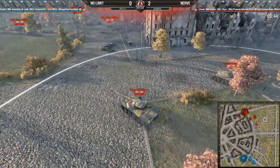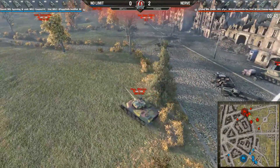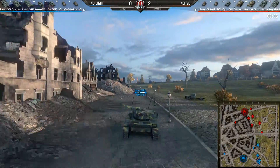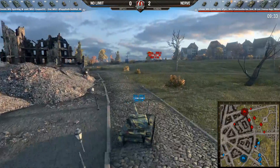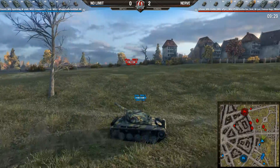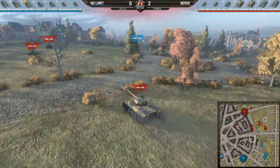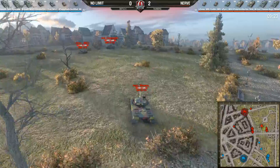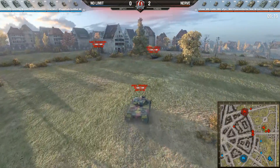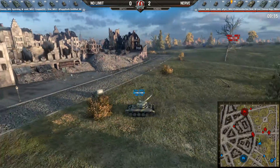Only one tank on the city side for No Limit, everyone else heading to the delta village. Same for the south — they'll meet in the delta village. This fight should be interesting. Jen Scott in the IS-3 spotted, heading up, may take the low ground, meaning the delta village fight could go to No Limit. Urtai is spotted, falling back from Lord Commander's 50-100.